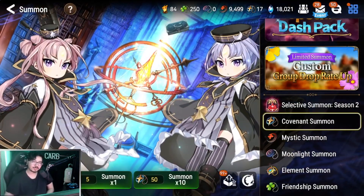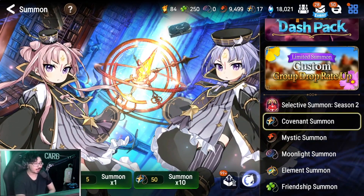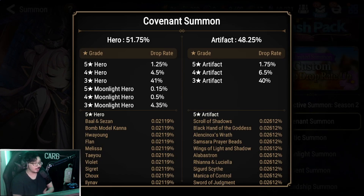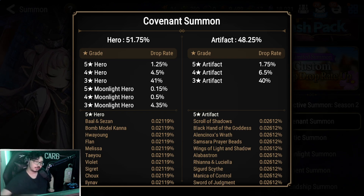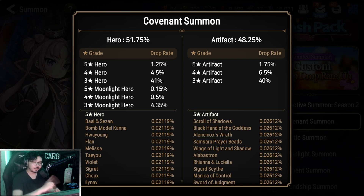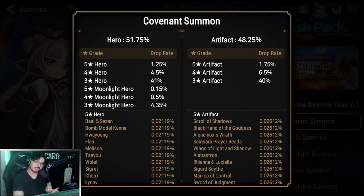Let's go ahead and start talking about the different types of summons in Epic Seven, starting with covenant summons. So what are covenant summons? Let's take a peek inside the drop rates, which tells us what's available here. As we can see, all heroes and artifacts, including moonlight heroes, are available in the covenant summons. The only things out of reach are limited summons such as Deanne, Luna, Landy, and collab units — units like the Guilty Gear units, Slime Collab, ReZero, etc.